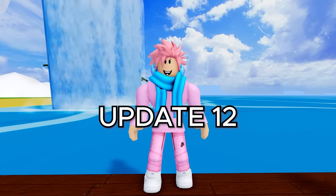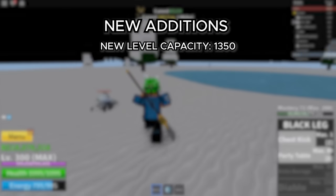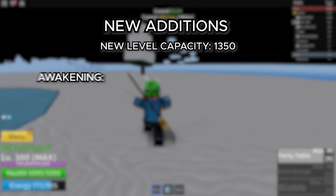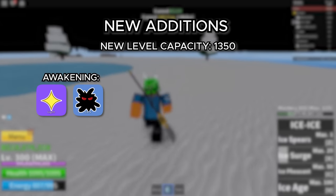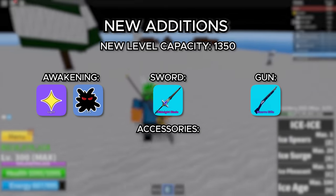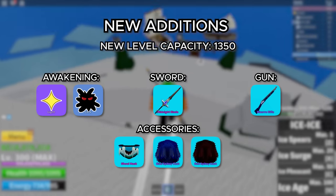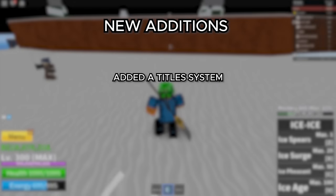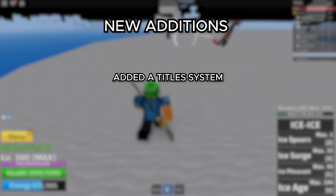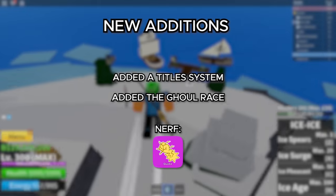Moving on to update 12, this was the Halloween update released on October 21st. The max level cap was raised to 1,350. They added a Light Fruit Awakening and a Dark Fruit Awakening, a Midnight Blade, a Bizarre Rifle, and three new accessories — the Ghoul Mask, the Blue Spiky Coat, and the Red Spiky Coat. They also added a title system where you could get titles for completing various things in-game, added the Ghoul Race, and nerfed the Quake V2 a bit.